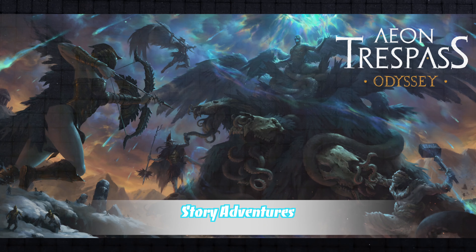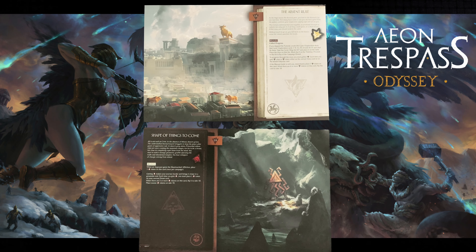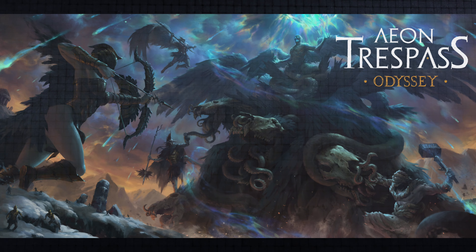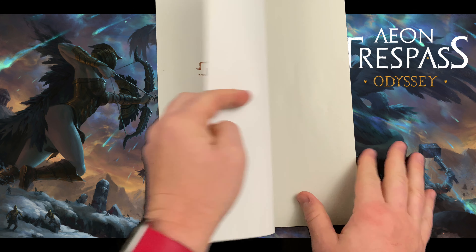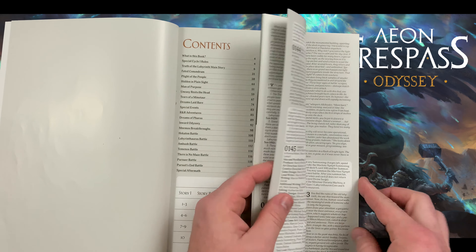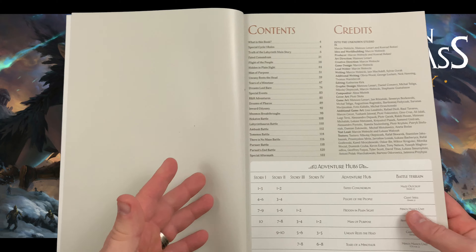Now let's talk about story adventures. A story adventure is the category that contains all storybook passages in the main story section of the book. Usually you'll be directed to them by story or doom cards. It's very important to remember that if a game element directs you to a passage without telling you which section you can find it in, you will go into your cyclebook and find it in the main story section of the book. So in the case of cycle one, anywhere from page six to page 30 is considered the main story section.